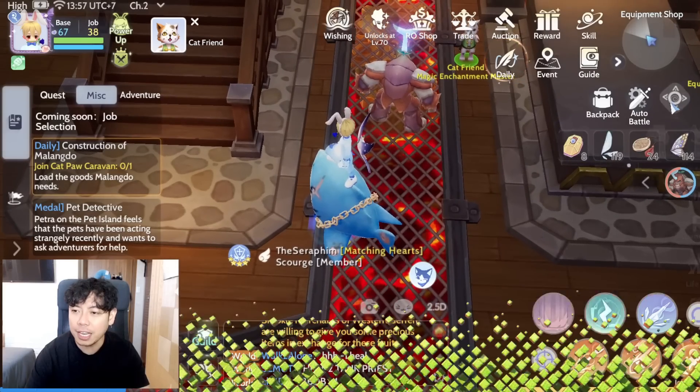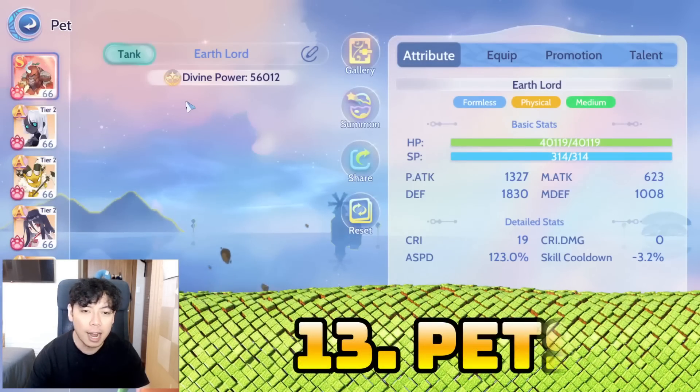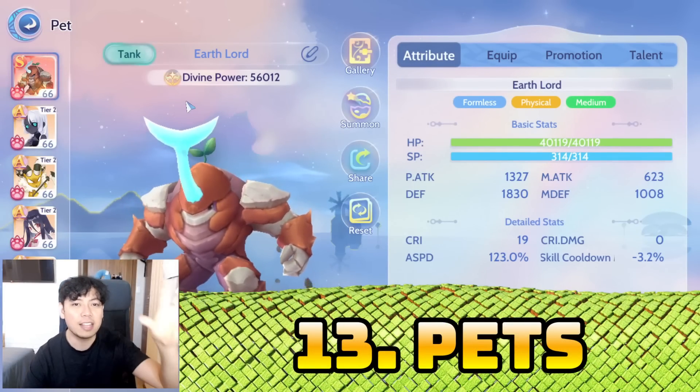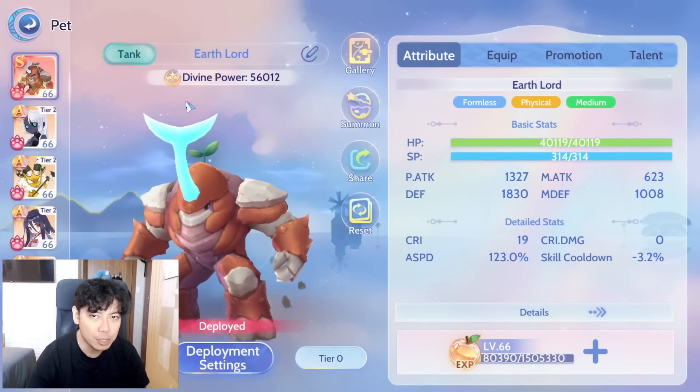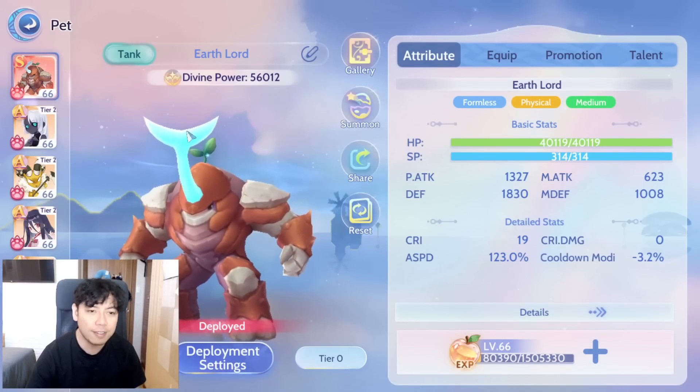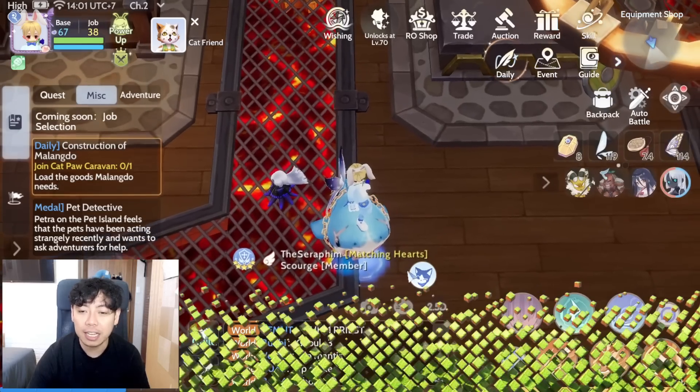Number thirteen: pets. They have exchanged and taken away the mercenaries and replaced them with pets, and that may be why they're releasing it so fast.